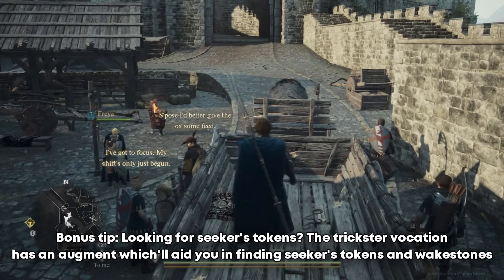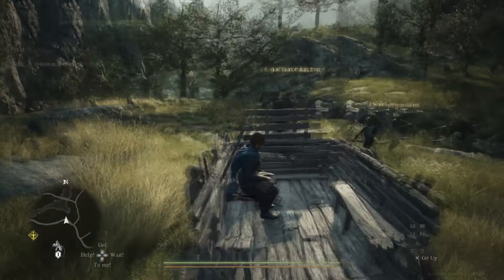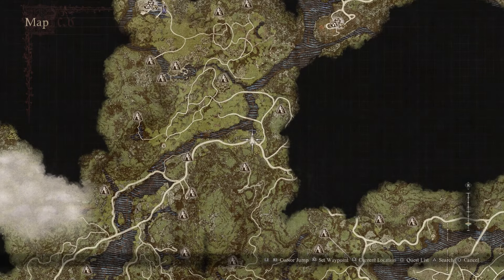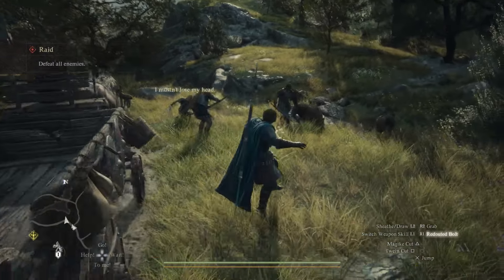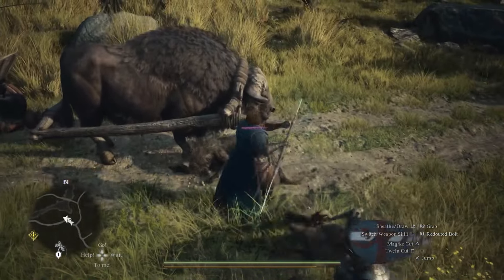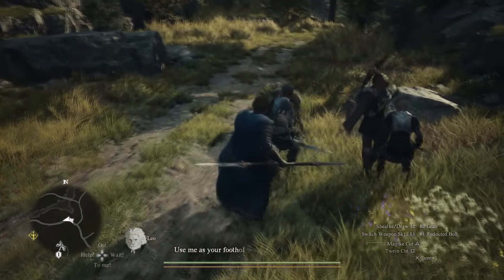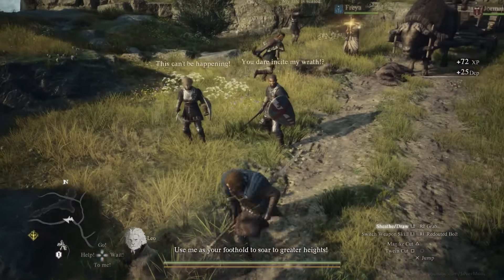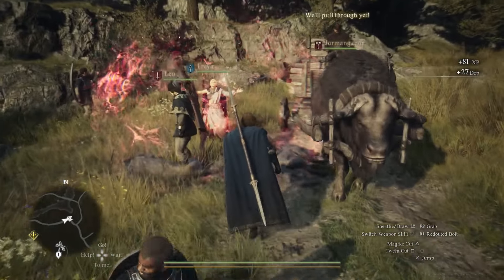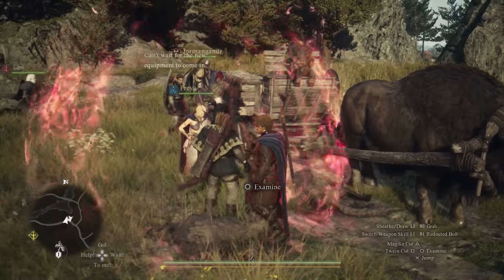Fast travel comes in two main forms. Ferrystones are single-use items which cost 10,000 gold each and can be found rarely in the world. If you see a vendor selling a ferrystone and you buy it, he will get another one in a few days at most. These allow you to travel to any port crystal you have touched or placed. You will find some permanent port crystals in large settlements or cities — make sure to touch them at least once. You can also find portable port crystals, which are extremely rare — you'll find only a handful in the entire game. You can place them anywhere you want and ferrystone to them at will, so think carefully about where you place them.